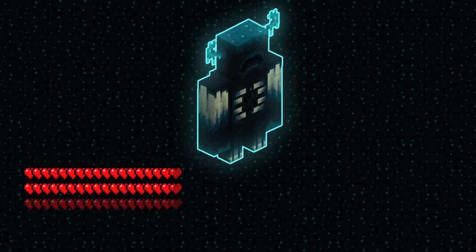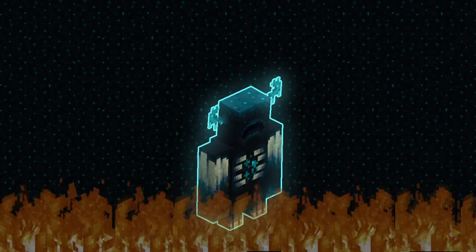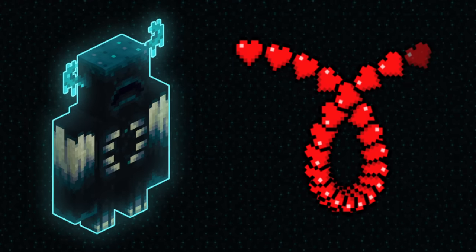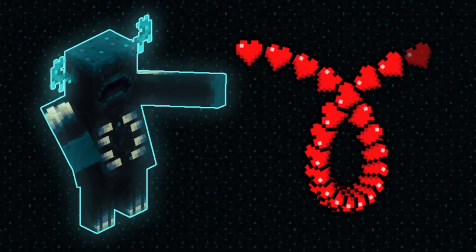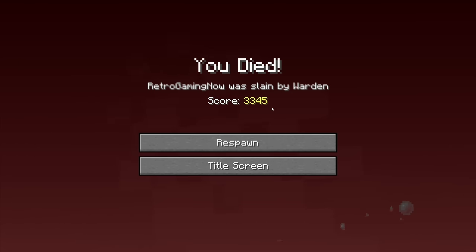The Warden is a powerhouse in every sense of the word. It possesses a ludicrous 250 hearts of health, equal to the Wither and the Ender Dragon combined. It is completely immune to fall damage, fire, and lava. A swing of its arms deals a whopping 22.5 hearts of damage on hard mode — the highest non-explosion damage in the game — and it also disables shields for 5 seconds. The Warden has also weaponized vibrations, producing a ranged sonic boom attack that hits at a distance of 20 blocks, dealing 7.5 hearts of damage and bypassing shields, armor, and enchantments.